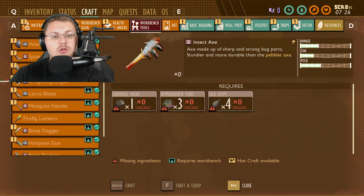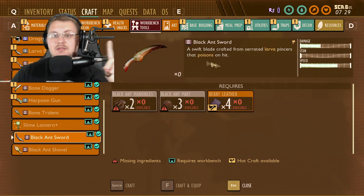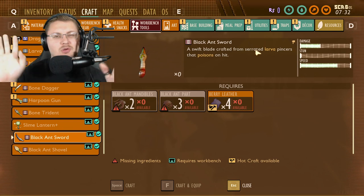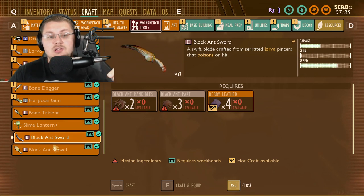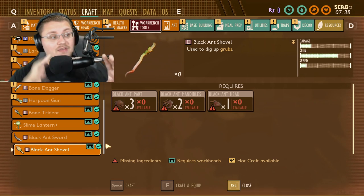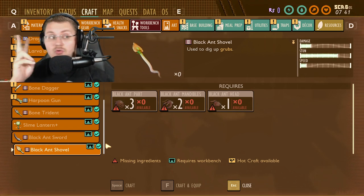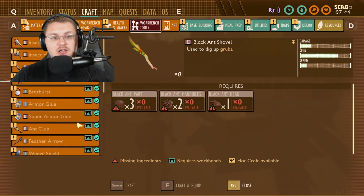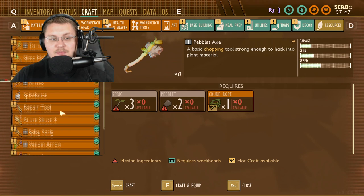At the workbench under tools, if you scroll all the way to the bottom — a lot of people haven't pointed this out — there is now a black ant sword. It uses ant mandibles, meaning we're going to be fighting soldier ants, plus black ant parts. Then we also have a black ant shovel. We've had a shovel and shovel plus in the game forever, but we're finally going to have a tier 2 shovel. It says it's used to dig up grubs, though the damage isn't that great — mainly we'll be using it to dig up clay pieces.